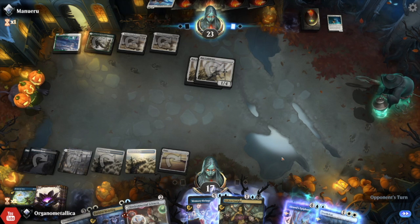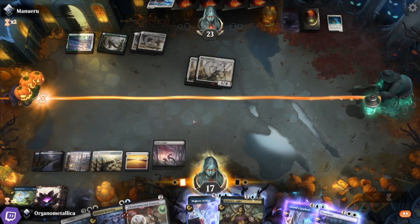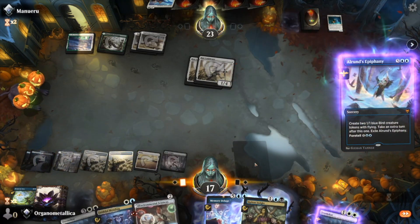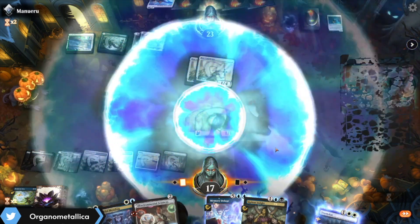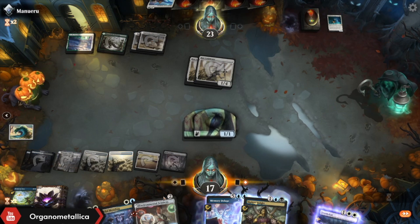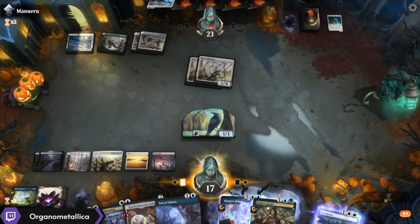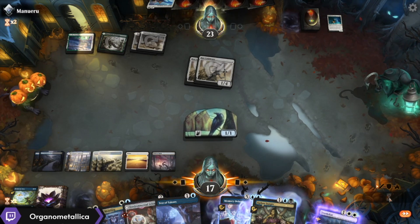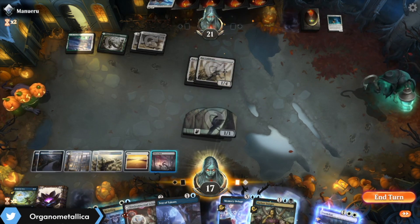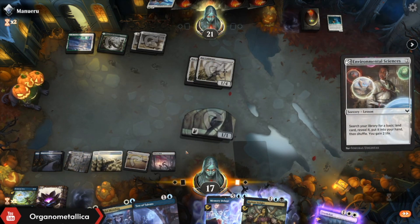I'm going to Divide by Zero mostly so that I can go and grab myself an Environmental Sciences. This basically washes out the damage that they'll have done this turn. I'm going to go ahead and play the Field of Ruin. Alrund's Epiphany because it's functionally free. And then in my extra turn I can Environmental Sciences, Doomscar. I have no idea if Test of Talents is going to have any value but we'll find out. All Environmental Sciences — gain some life, then out the deck.